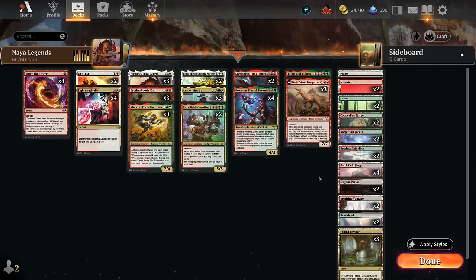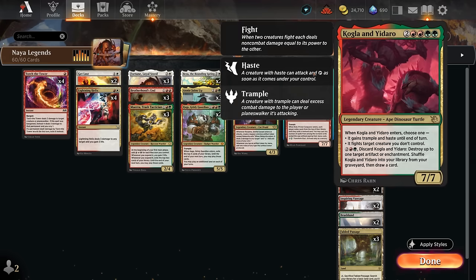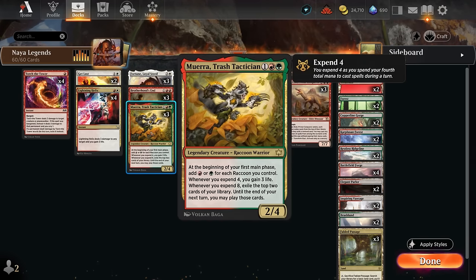Topping off our curve, Itali Primal Conquer lets us play multiple cards from each player's library for free. With Fortune we can flicker it right away or Annie Joins Up doubles the trigger. We can also transform it into Primal Sickness to poison the opponent to death. We also have a one-off Kogla and Hidaro to fight multiple opposing creatures, give it haste to attack right away, or discard it to deal with artifacts or enchantments while still drawing a card.